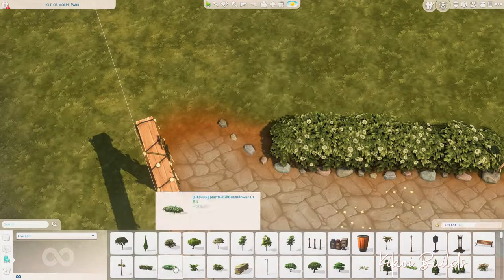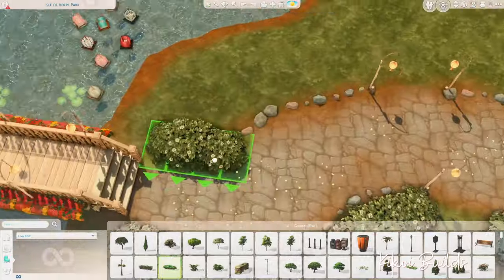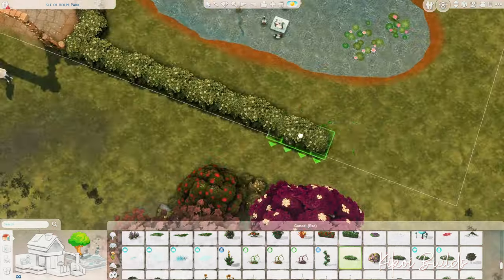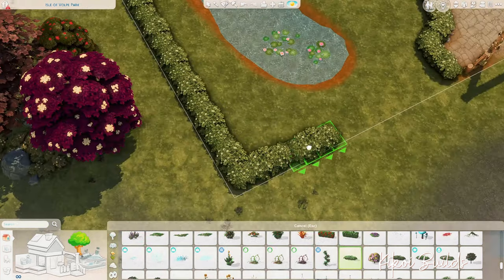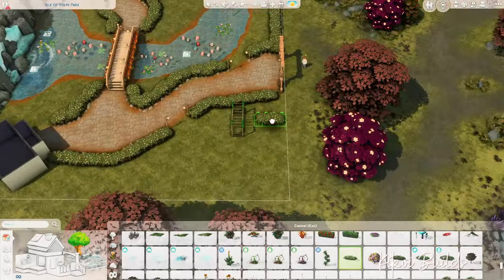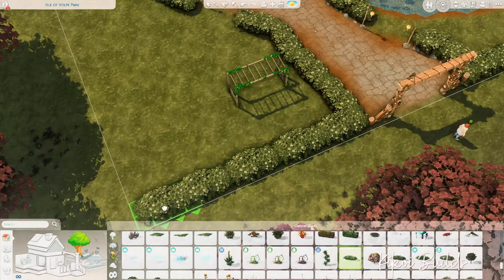The body of water is the central focal point of this lot, with a bridge going over the pond as well. I had so much fun building this lot, and I will have a lot of fun playing on it too. I already play-tested it, as I always do — I play-test all my builds.